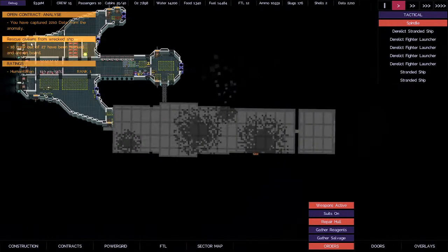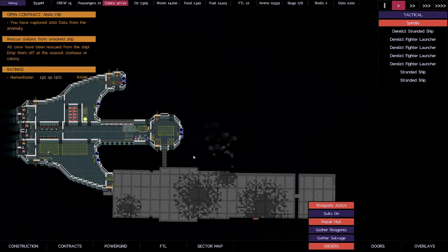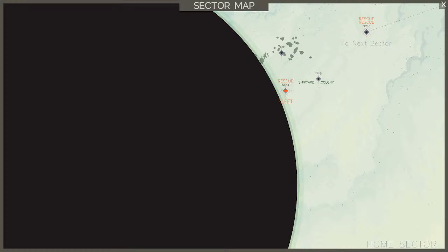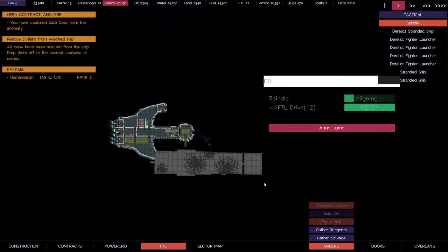How many people are we getting? 27 people. I get the next rank — two times the humanitarian. Alright, we got everybody. Let's undock, let's jump back out of here. We're going to be right on the edge — the void doesn't move as fast as it used to. FTL, prepare to jump.